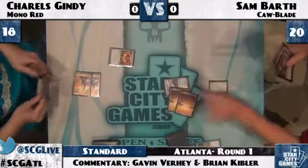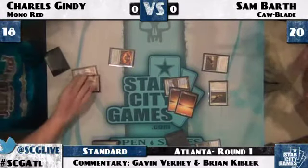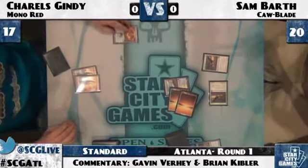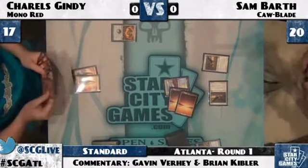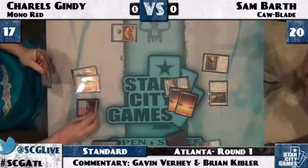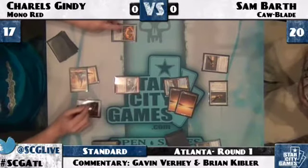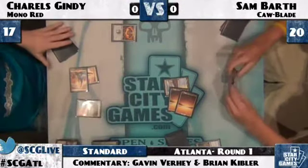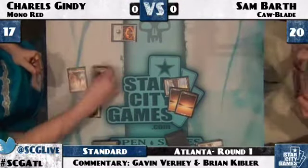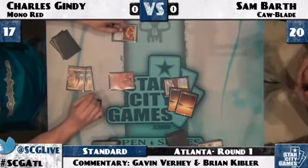Anytime he tries to double block or holds back to try to protect himself with Hawks — and here he's actually the one on the aggressive. Gindy's down to 17. Sam has two Hawks in play, and while that Shrine of Burning Rage threatens to be very dangerous if the game goes long, the Hawks are going to have something to say about whether that goes long. Forked Bolt — with that Shrine in particular, it powers up the Shrine and gets both those Hawks down, and Lava Mancer comes down, also going to help keep Hawks off the board.